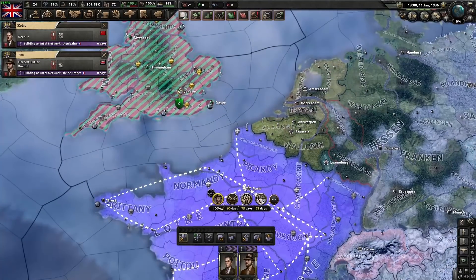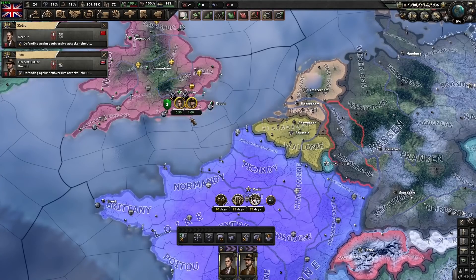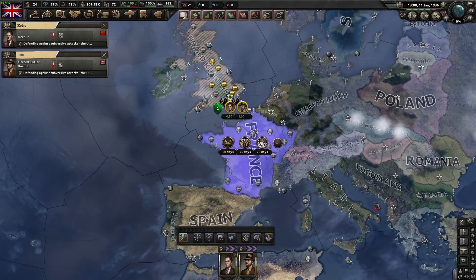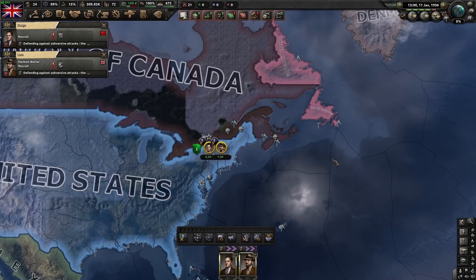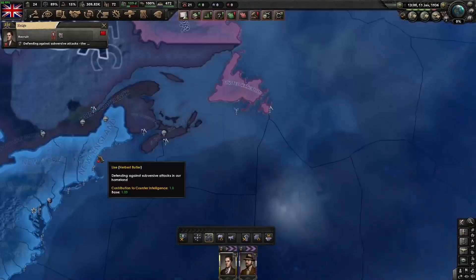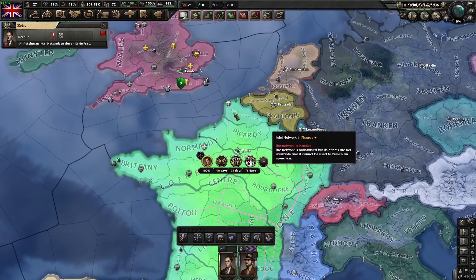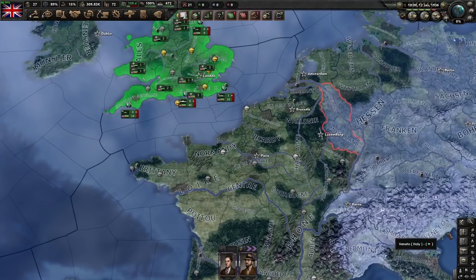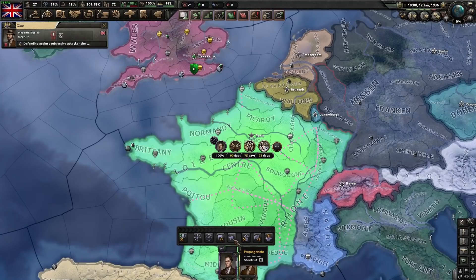Counterintelligence has the same diminishing returns. Ideally you don't have many spies sitting at home doing counterintelligence — you can put them in allies if you're worried about someone stealing tech from them, even if those allies don't have an agency. If we use the quiet network, it keeps the intel network at 100% but you don't get the active bonuses. You still keep all the intel you got and it's basically impossible to get caught on a silent network.